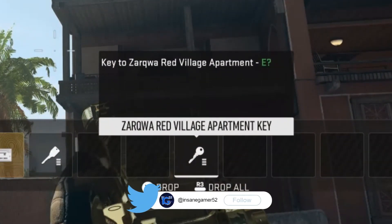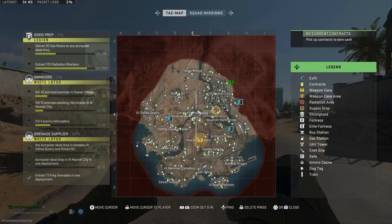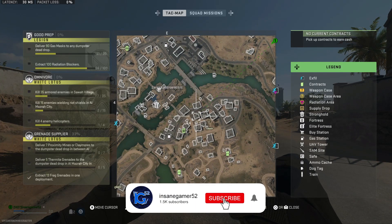Alright, so the description of this key says that it's a key to the Zarkwa Red Village Apartment in E4. You're looking for a single room in all of Zarkwa Hydro Electric, so let me show you where to actually use this key.